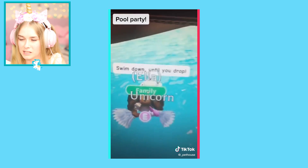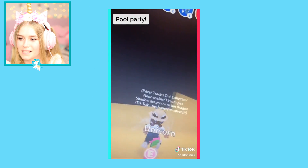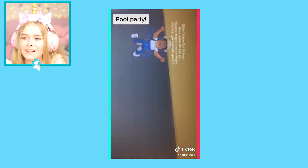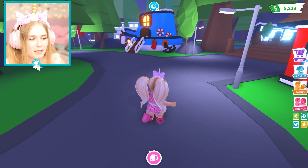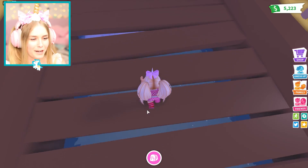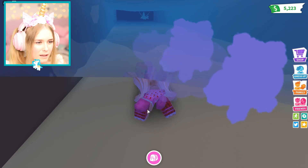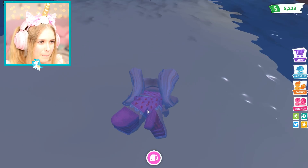Swim until you drop — what? No way! Another large empty space — that looks so cool! We need to try this right now. We're gonna go under this bridge and swim down until we fall. Oh my god — where do I swim down though? I don't know, maybe we keep going forward. This just brings me to the other side. I'm so confused.